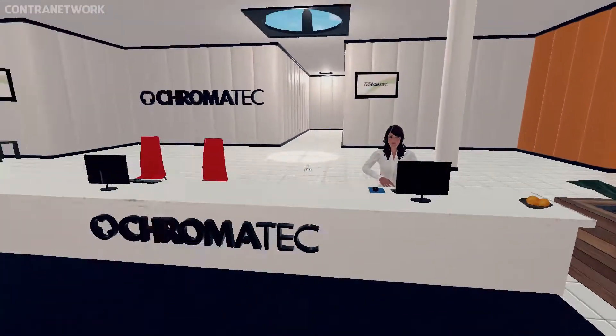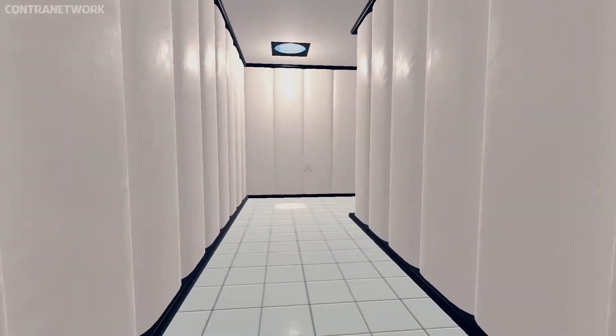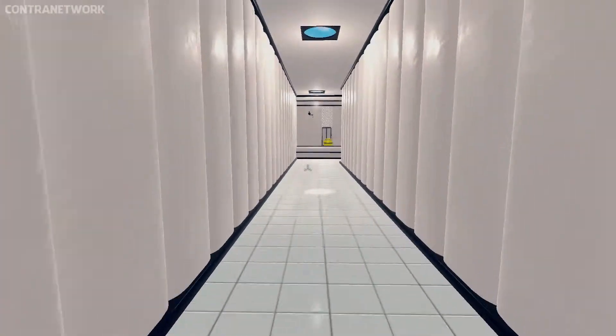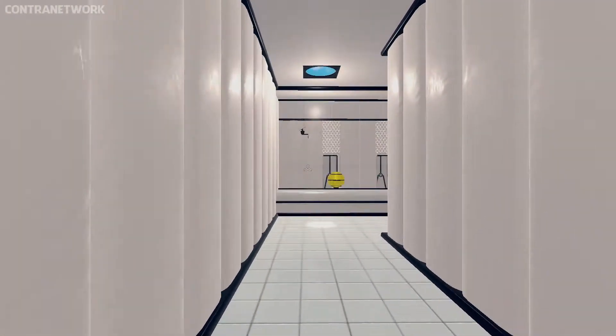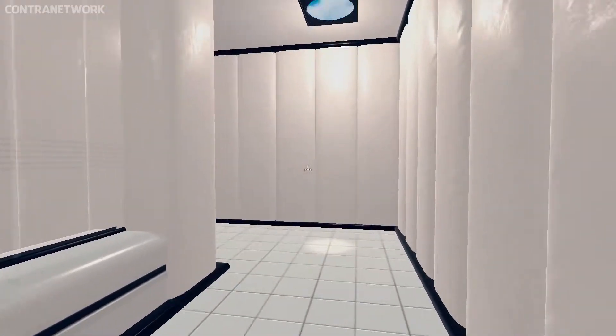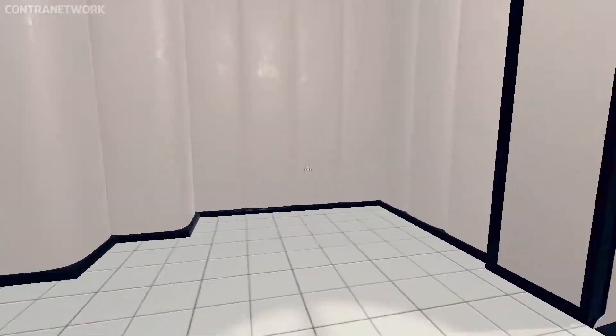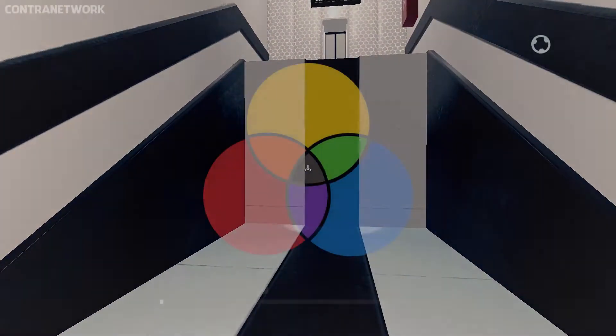Before we start, we need to test your general mobility. Make your way down the corridor towards the exit door. Note that the exit is the part of the wall that looks different from the other parts of the wall. Also, it says exit.